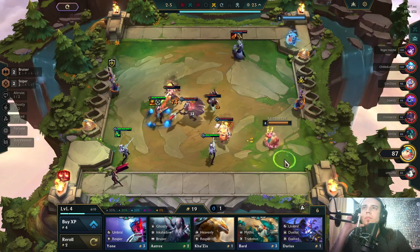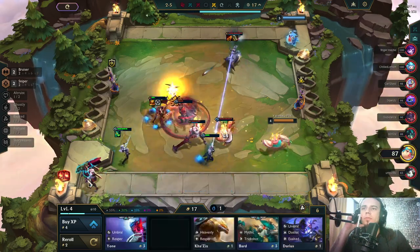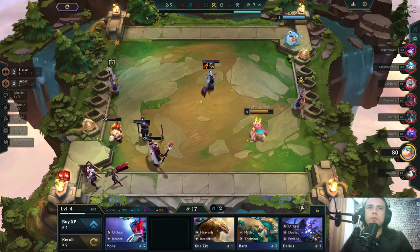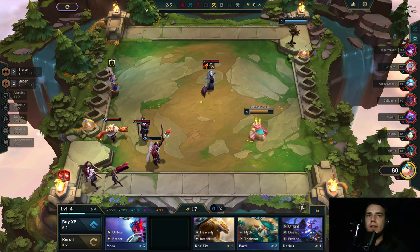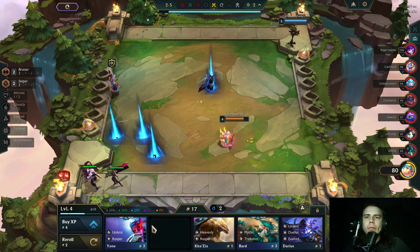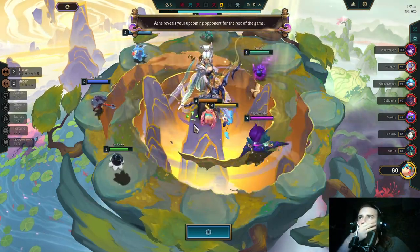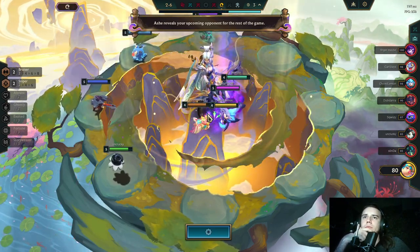What do we do then? More bruisers. I sold that Kogmaw and I'm not hitting that again. Ash reveals your next upcoming opponent for the rest of the game — okay, that's quite good!